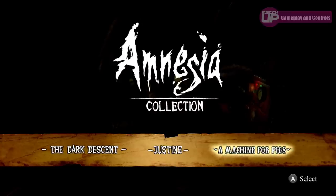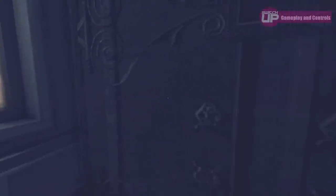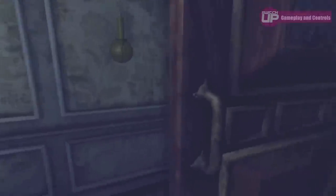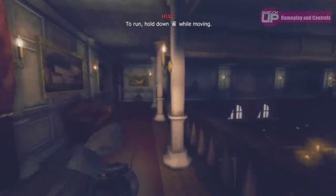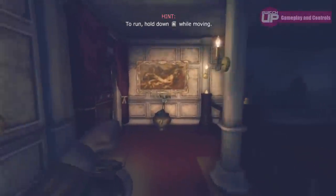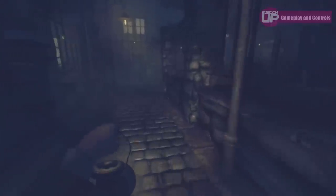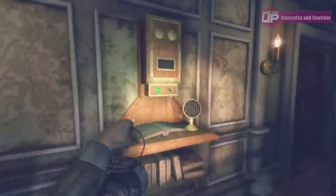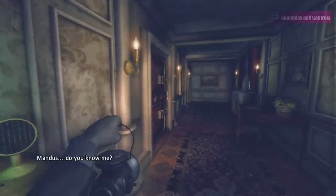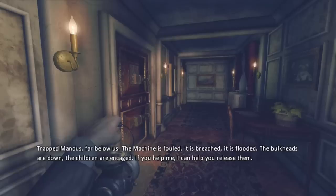Amnesia: A Machine for Pigs is an indirect sequel to The Dark Descent, taking place in a different timeframe with a new cast of characters while still being set in the same universe. This is the most different of the three, although a lot of the mechanics do work in the same way. The biggest differences are the removal of the inventory system, there no longer being a need to hunt down tinderboxes or lantern oil as your lantern never drains, and the removal of the sanity meter. Should you become injured, your health now replenishes over time, negating the need for health potions. Due to the loss of an inventory, there is a much heavier emphasis on environmental puzzles, and the setting does not feel as confined as its predecessor. I would say The Dark Descent plays a bit more like Outlast, whereas A Machine for Pigs is a bit more like Layers of Fear. The gameplay does a good job of balancing slow-paced suspense with white-knuckle tension, and although some of the gameplay tropes haven't aged brilliantly, it's still fun, and scores 16 out of 20.